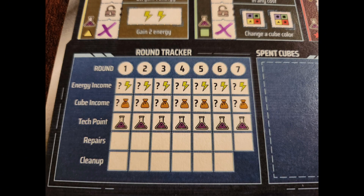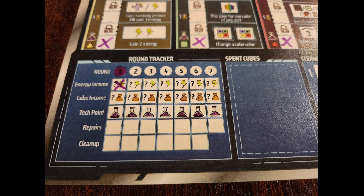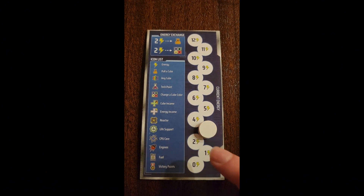At the bottom of the tech tracker sheet there is a round tracker. You can follow that from top down and it'll guide you through the rest of the rounds. To start, circle in the one for round one, then cross off the energy and collect your energy income. Your energy income can be found at the top of the sheet — everyone starts with an energy income of three. To collect your energy, find your energy tracker and move your disc up three spots.